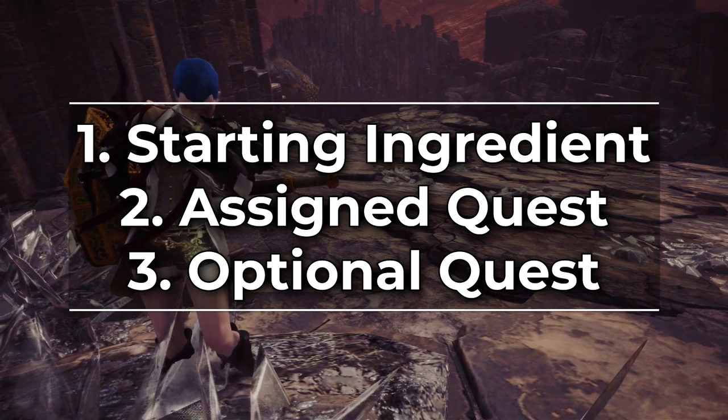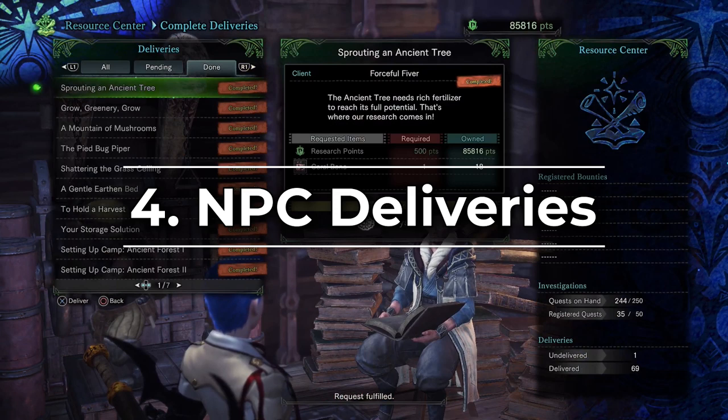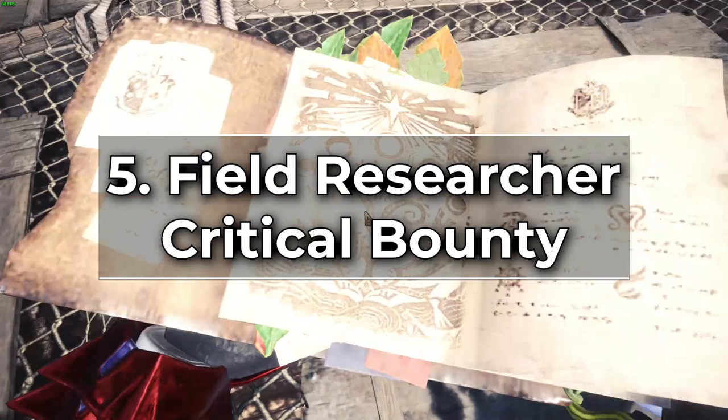So the starting ingredients, main quest line ingredients and optional quest ingredients are kind of self-explanatory — you either start with them or you complete a quest. For deliveries, these are very similar to optional quests. You unlock them from talking to NPCs as you go through the main storyline as well as side quest lines, but instead of completing a quest you have to turn in a certain amount of items to the research trio. Now the field researcher ones are tricky if you've never done any of the field researcher quest lines.